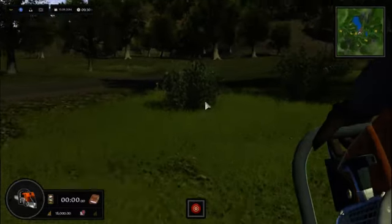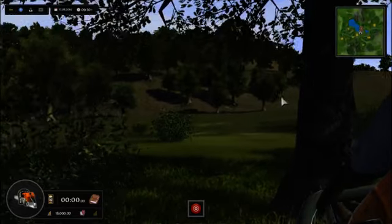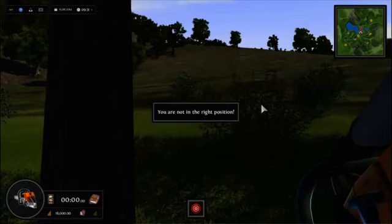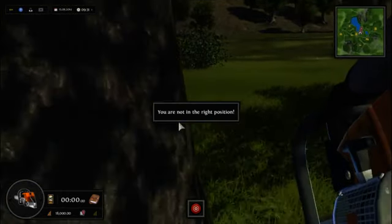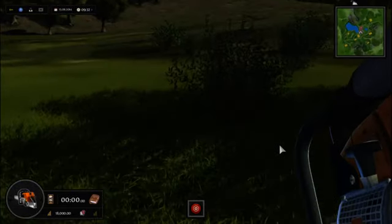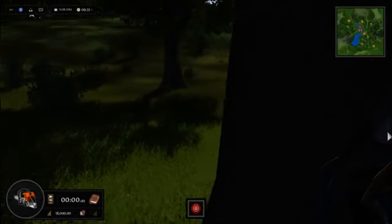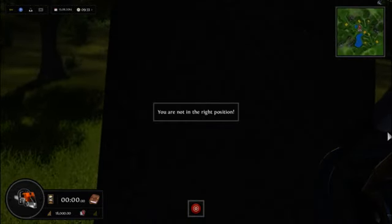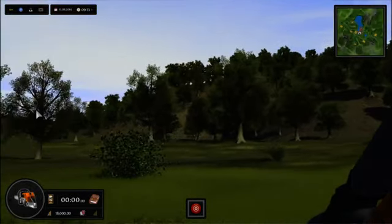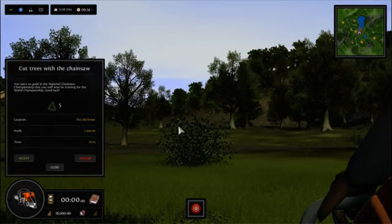Oh my god, it's so laggy. Maybe I shouldn't have turned it all the way up. It's drawing all the way that far. What?! I can go through trees! I can go through trees, but not bushes! Or invisible walls! I'm so confused! What are you supposed to do in this game?